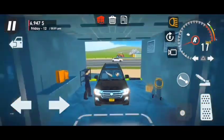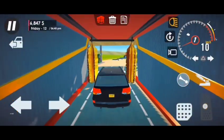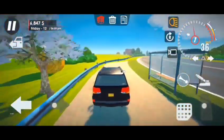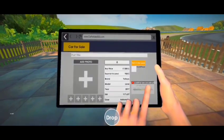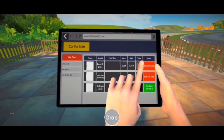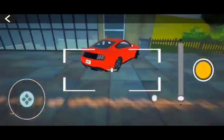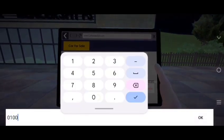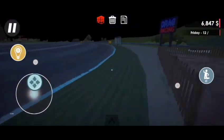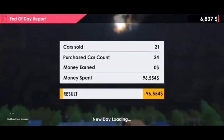So guys, let's take a second car. I don't know what this Mustang is. We have a photo of the Mustang. We put it on sale overnight. So we have to go to our caravan and put it all together. We spent $96,000.